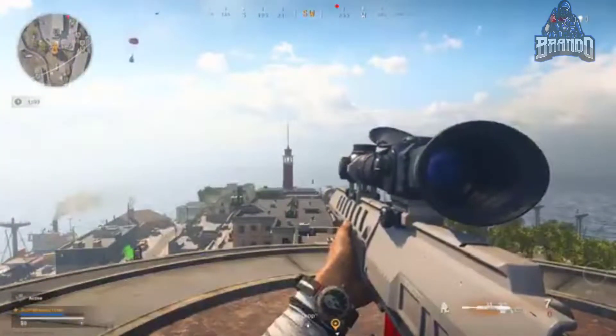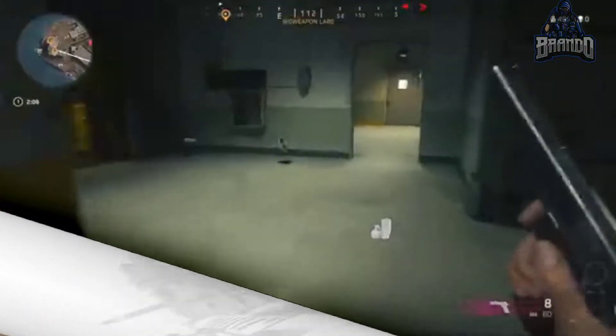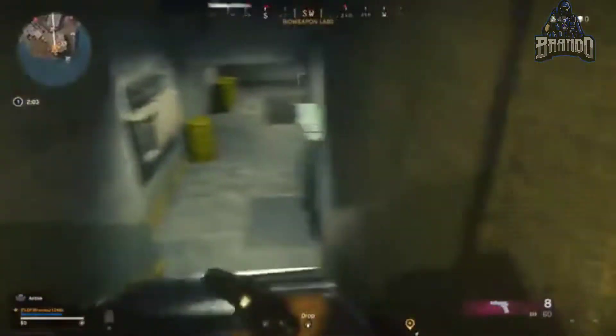The next location will be up on this water tower, where you'll be able to get the HDR Feral Sniper blueprint.